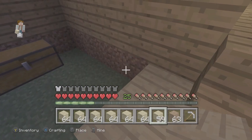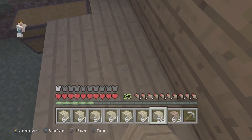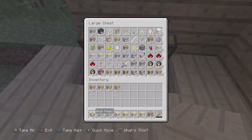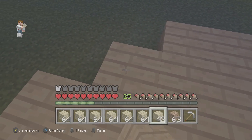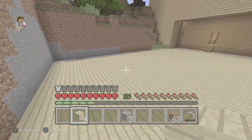So what we're going to do — everything we need is in this chest right here. If I surround it, can I still open it? Perfect. So what we're going to do is worry about the floors. Alright, here we go.